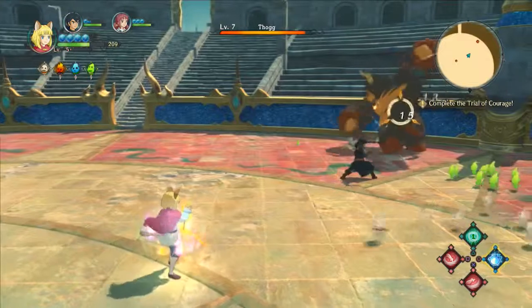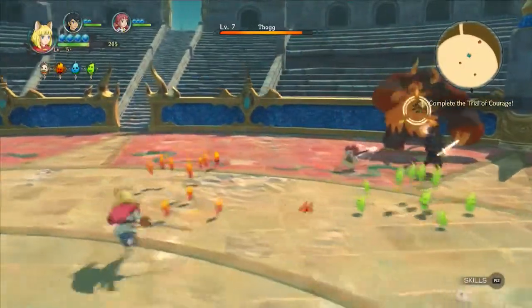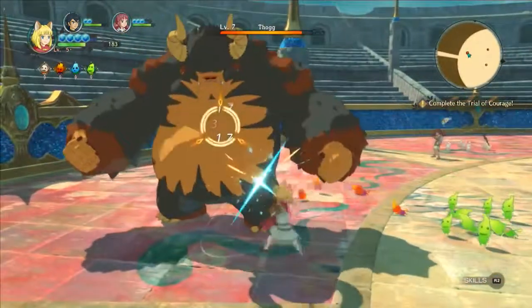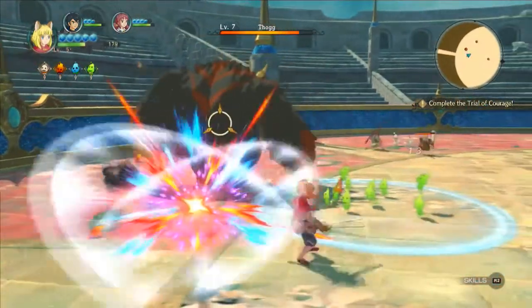I always thought you used the right analog stick to control them, but no — they move on their own. Yeah, they have their own sensibilities in looking at what's going on in battle. And you can tell there's always a leader to each of the groups. The leaders are signified by accessories — the Windpicker has a little cape, and on the fire ones there's a guy with a little bulldog collar.